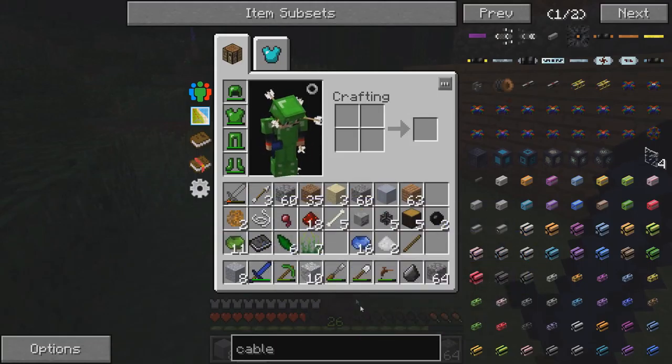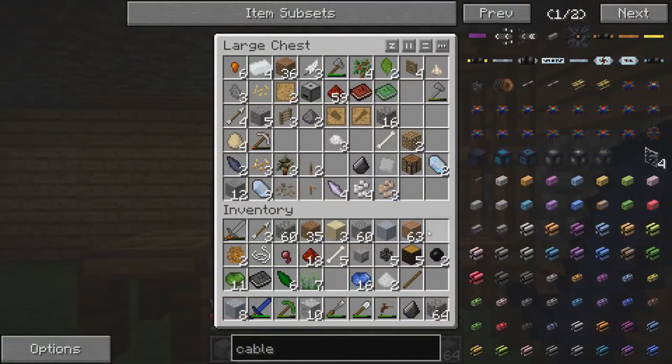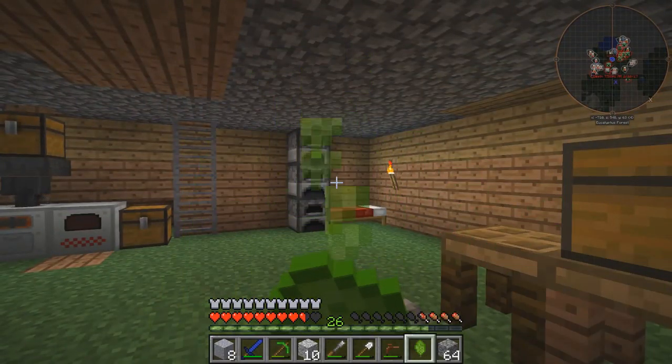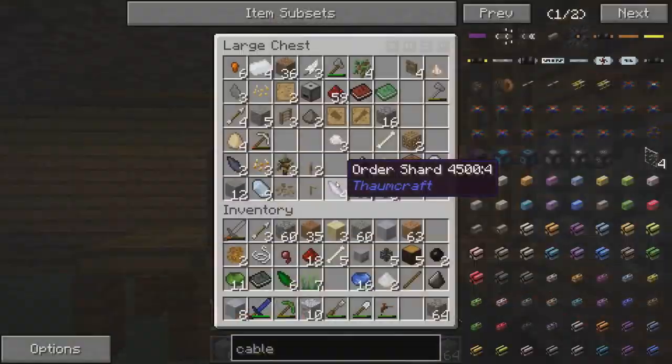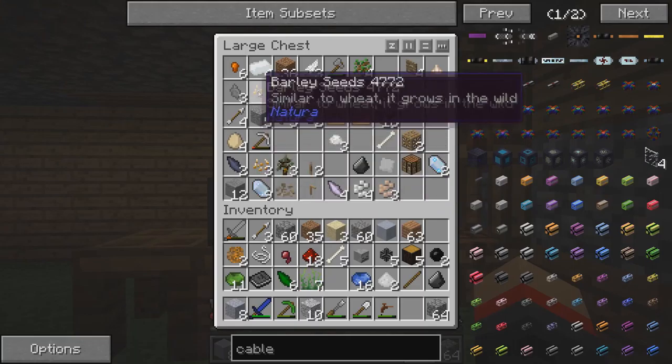I need to eat. I'm gonna go grab some food. I really don't have any food, do I? I guess I can eat these Pam's Harvestcraft items, but I really don't want to. I'd rather start a farm and start growing stuff, because you can make some pretty nice food. Like if we have any bread we can make toast sandwiches - those are really nice.